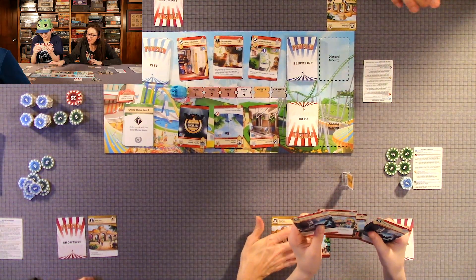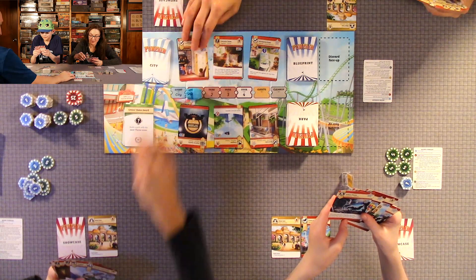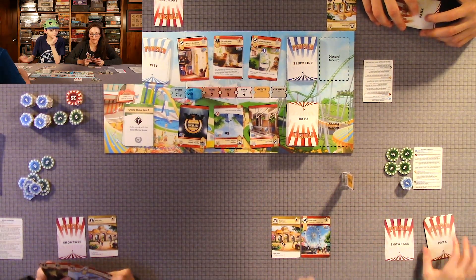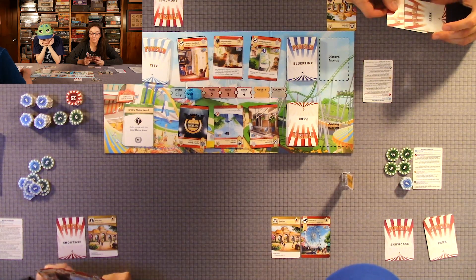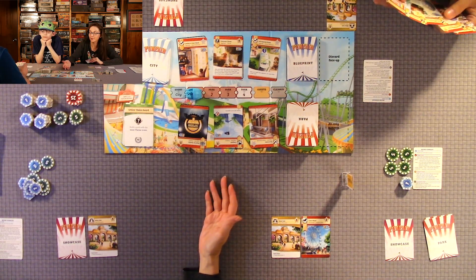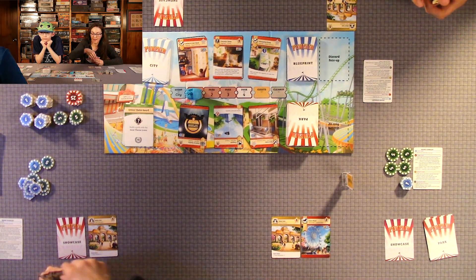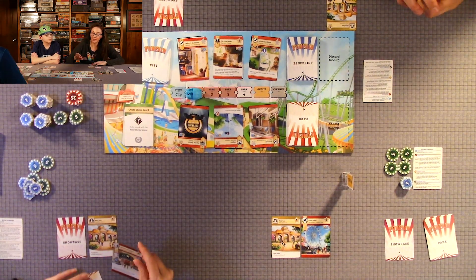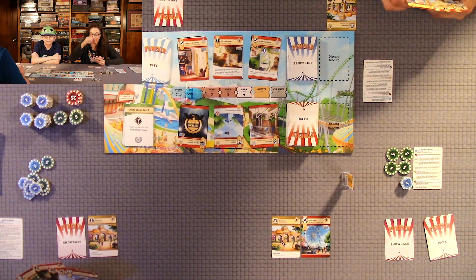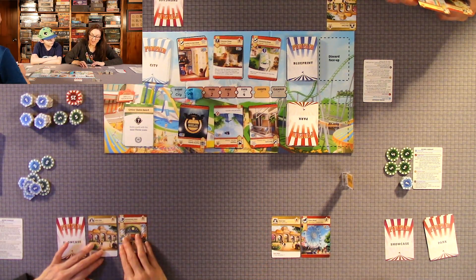He built his attraction, but you can't build any upgrades until you have an attraction. So we're in park one — Quentin took his turn, now it's my turn. I can either build from the market, but there's no upgrades, so I'm going to have to build from my hand. One last thing I forgot to mention: when you deal out the five cards each, if you don't have at least one attraction in your hand, you turn them face up to show everyone you're telling the truth, discard them, and draw five more cards. You keep doing that until you have at least one attraction.